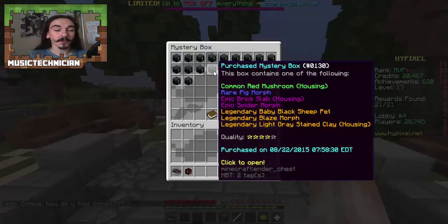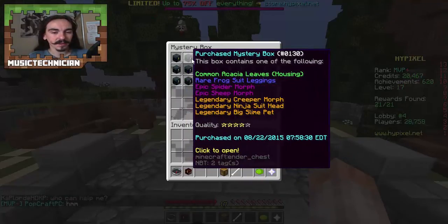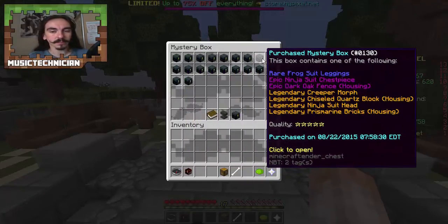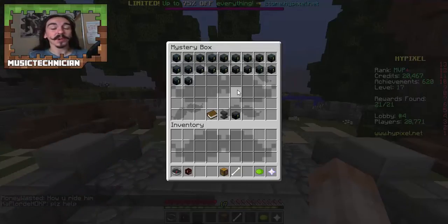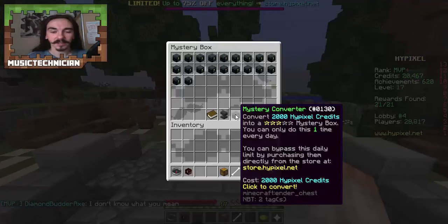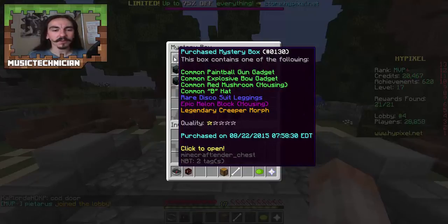You have a limited amount of blocks to begin with but then you unlock more as you play more. These crates, cases, boxes have different star ratings — this is a one-star one so there's lots of common stuff you could get, and they go up all the way to this five-star one where you can see there are four different legendary items available. To celebrate the mystery box coming out, I did purchase myself 20 mystery boxes, so without further ado let's open some!